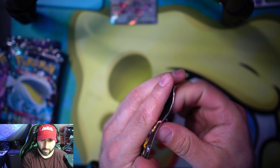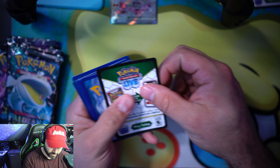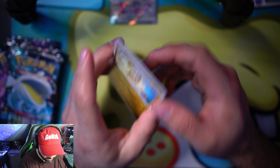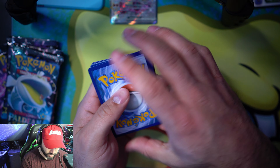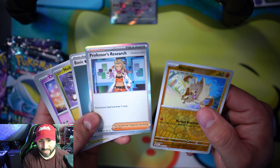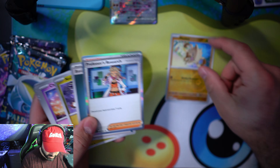Starting with the Pikachu pack here. I'm going to reveal the cards. I already messed it up, but we got a holographic Professor's Research, guys — holographic Professor's Research with a reverse holo Mankey.